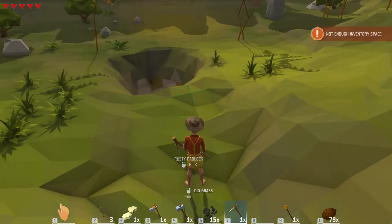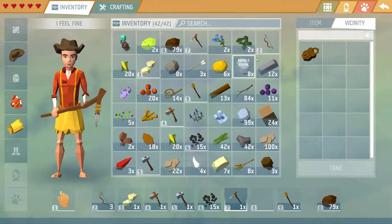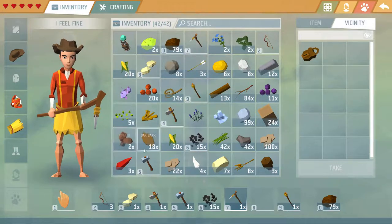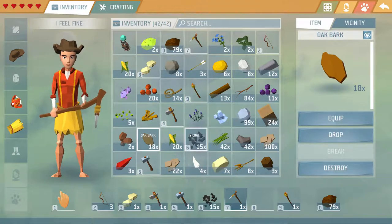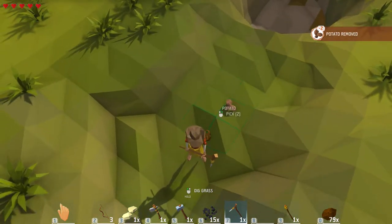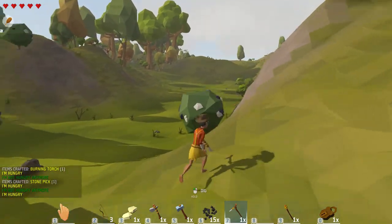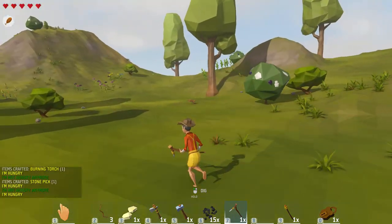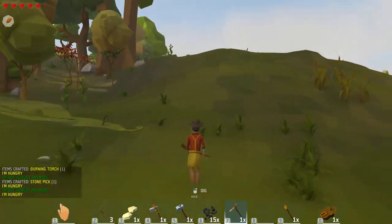Rusty padlock! Hey, how's it going? I am just getting clay and I found a rusty padlock. Oh cool — can we lock our house? Probably, I don't know if there's a key. My inventory is just constantly full — forever full. But I have the clay to make the smelter and kiln. Sweet, we can do all iron production. Yeah, can probably build a few so we can get a couple going if we need.